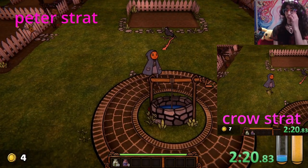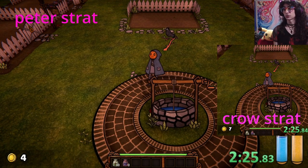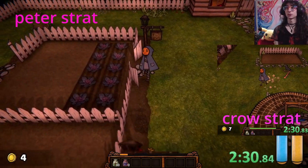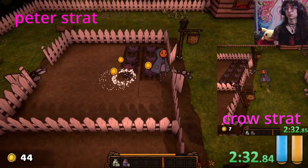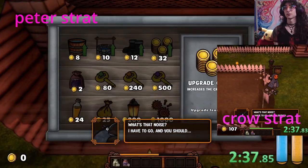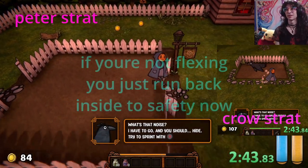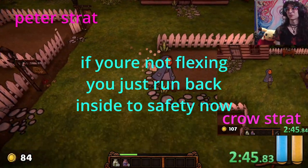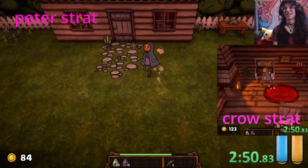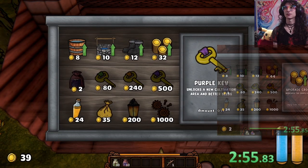So as long as you get back to the well before 220, you're on pace for the Peter strat for this last water fill. So what we're going to do here: we're going to run in, we're going to grab these four plants, and we are going to run over here and get two cash upgrades. Then we're going to run back and grab this stick — there's no reason to do this, I just do it to flex. Then we run back in here and we get a seed bag, 10 seeds, and one more cash upgrade.